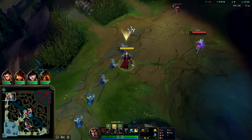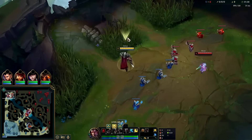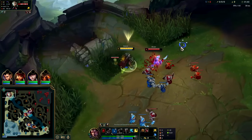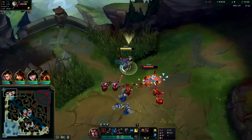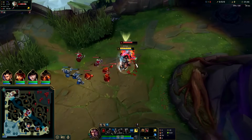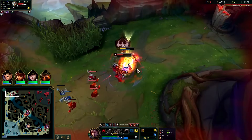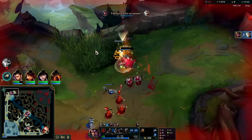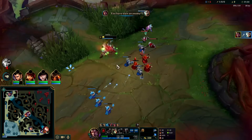We're going up against Riven — we'll start with W since she went ignite. Auto W, I'll just ghost her down. We had to flash — boop, got it. We had to guard the bush for vision.